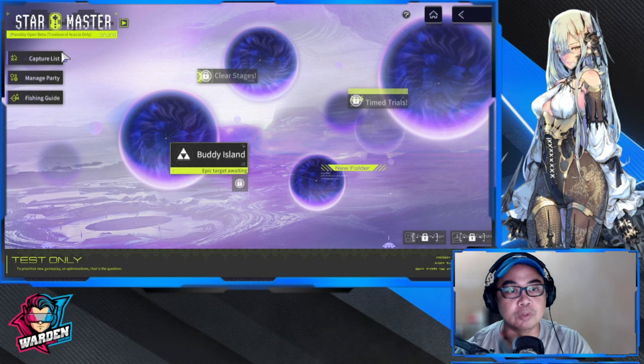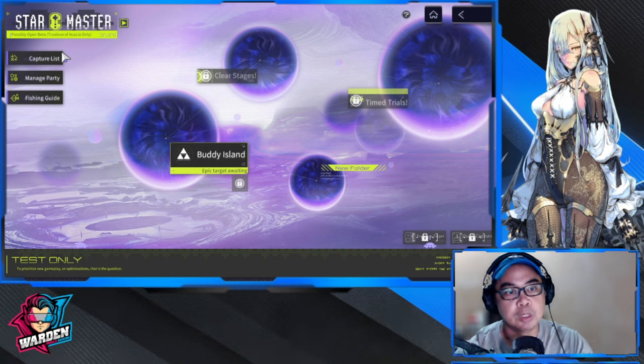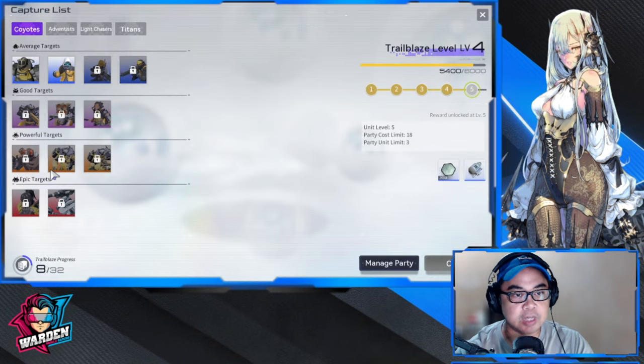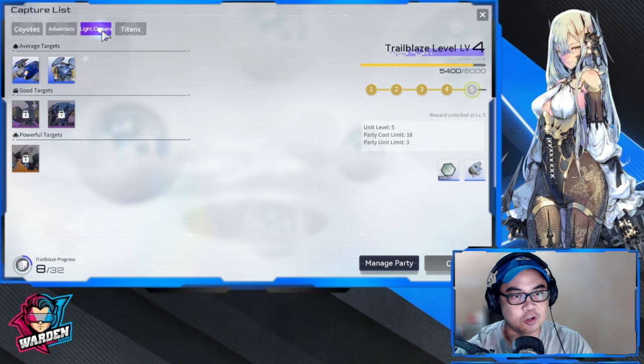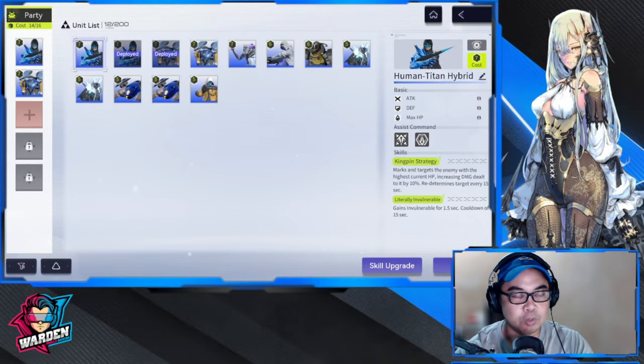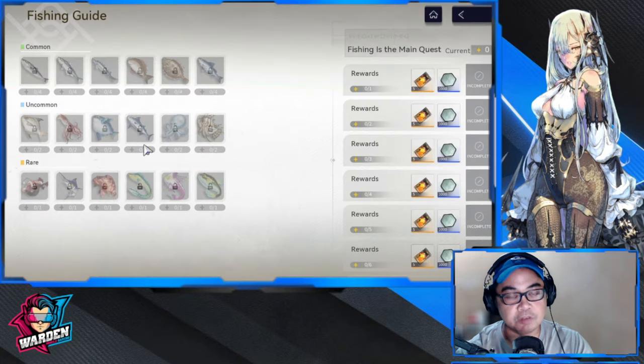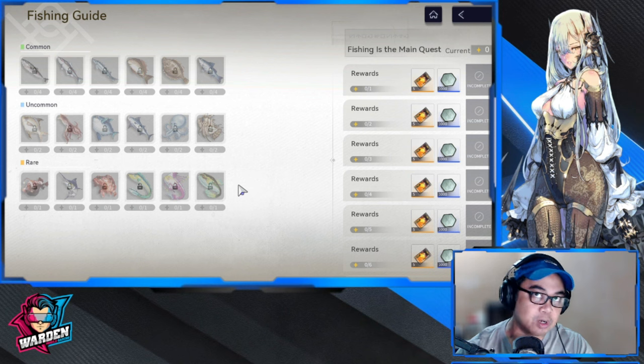Star Master is a game mode — it was a temporary game mode and now it's permanent. In it, you gather followers or minions, use them in battle, and if you want to equip or bring them with you, you have to stay within your party cost. They will be part of you exploring certain scenarios and you'll get rewards for that.